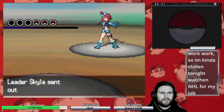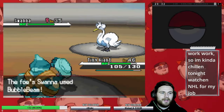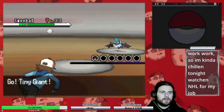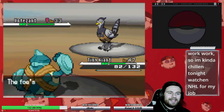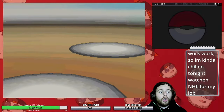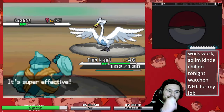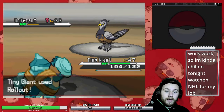It's time to fight Skyla, and I am not going to sugarcoat this — we had to go at her multiple times. Each member of her team can easily go down when we set up Rollout, but if her Swoobat does too much damage to us, Swanna outspeeds and takes us out with a Bubble Beam. And if we ever get past Swanna, Unfezant outspeeds and almost always takes us out with Air Slashes, flinching us a majority of the time. Rollout also has a chance to miss, so there's a lot of factors working against us. We can win this fight easily, we just need everything to work out in our favor. It took us 7 attempts, but we finally got the Jet Badge.